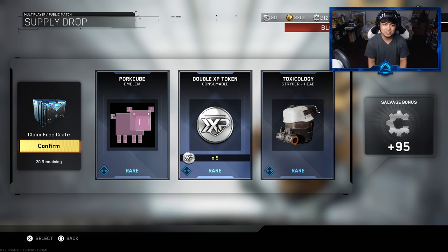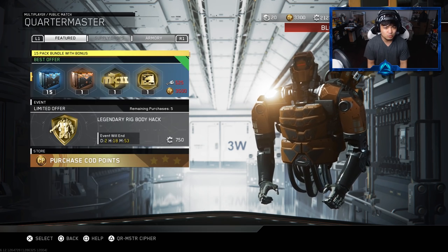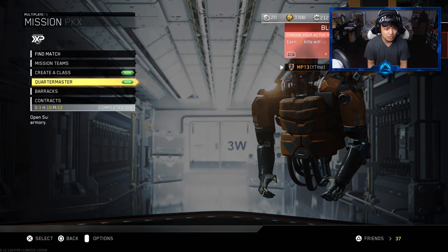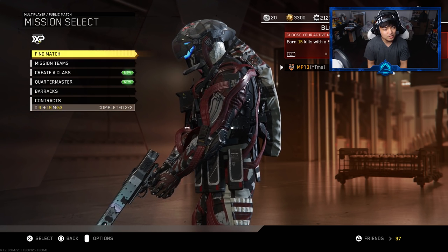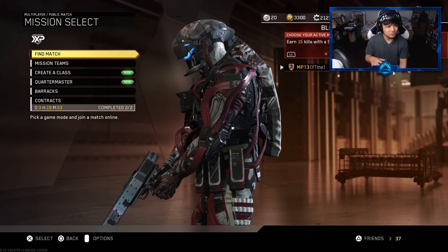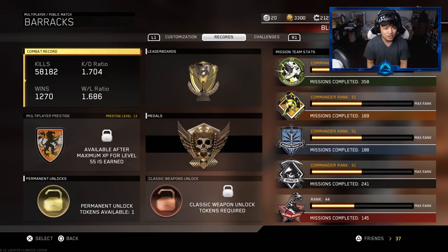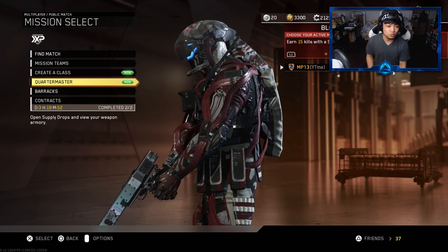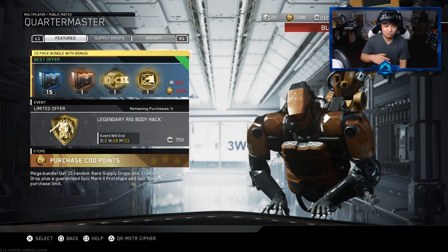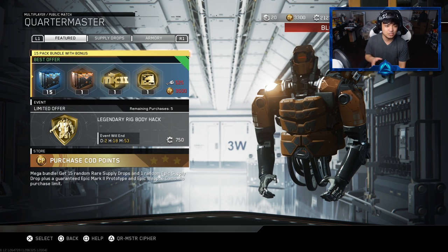Holy shite - we're up to like 10, 15, maybe 20 XP tokens now. Where do I go to check that? I see XP at the top there - is that already active? Contracts maybe? I'm going to have to make a completely separate video on that because I have no clue where it went. I just hope it didn't use itself automatically - that would be such a waste. Alright, so we did the 15 rare supply drops. Should I do the epic supply drop next?